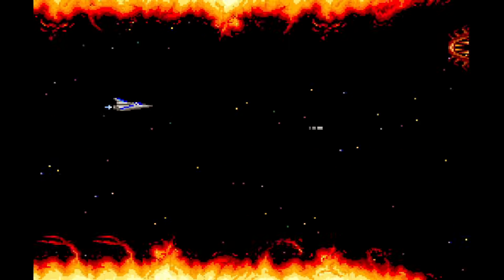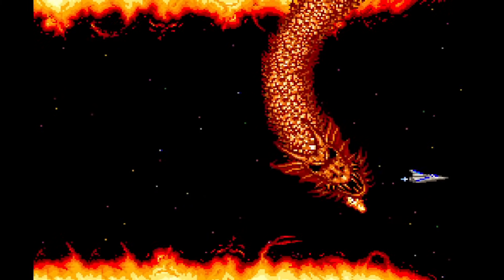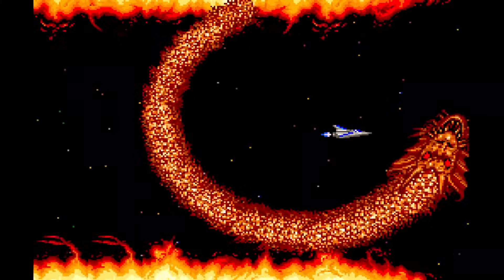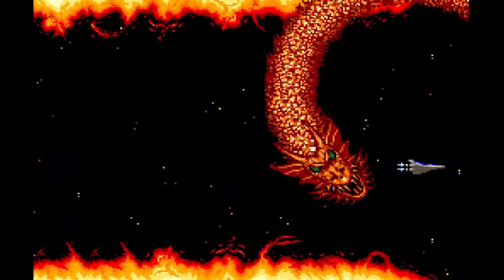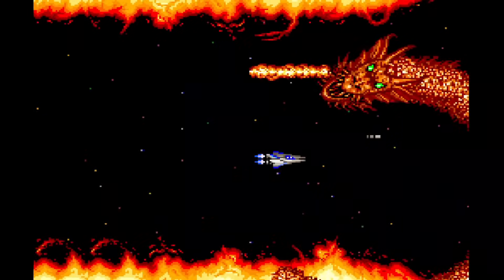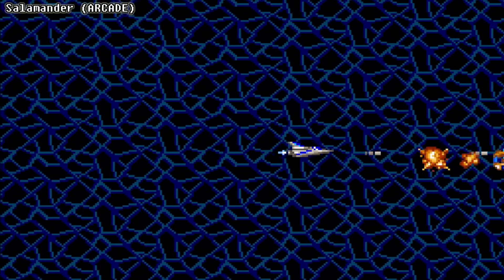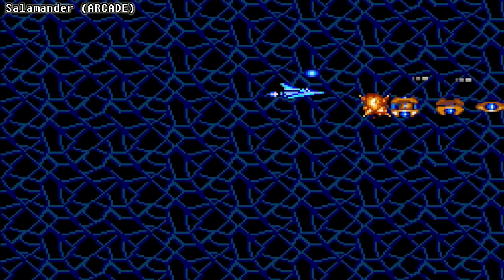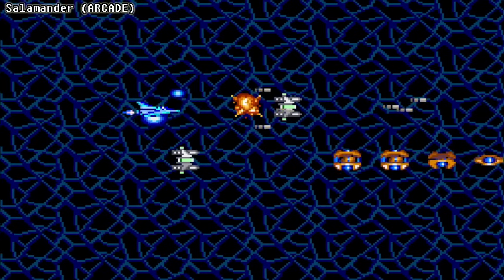Konami wanted to follow up Gradius with a sequel, but director Machiguchi Hiroyasu did not want to just make more of the same game. He wanted to keep pushing the boundaries of the genre to make something even better. That new game was called Salamander, and at first glance it looks a lot like Gradius — you're still controlling the Vic Viper space fighter.